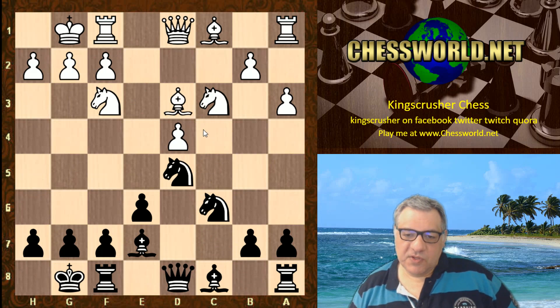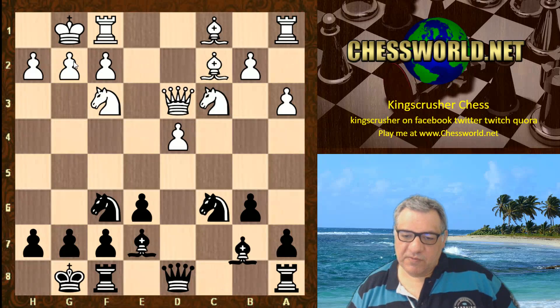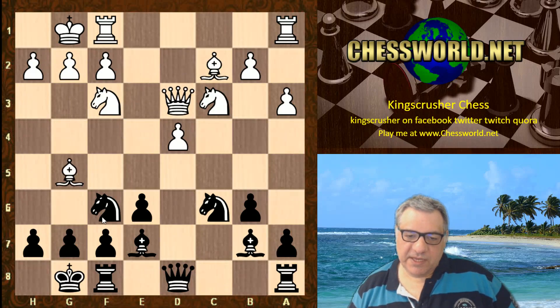This has pros and cons for both sides. Nf6, the Bishop goes back - this configuration has been seen quite a lot before. With a3 here there's no Nb4 risk. b6, trying to put pressure on this diagonal. Qd3, Be7, Bg5 threatening Bishop takes and Queen takes.